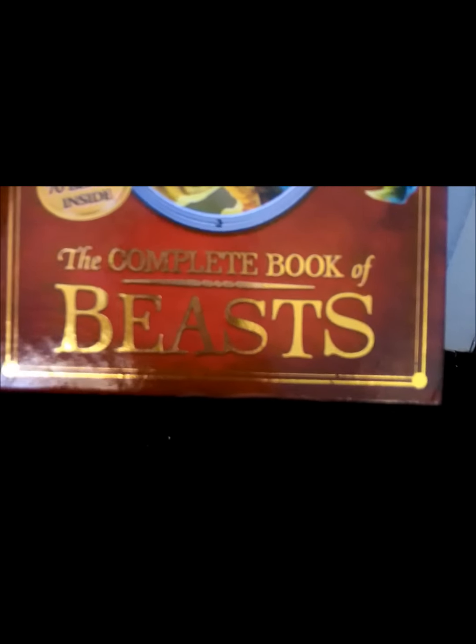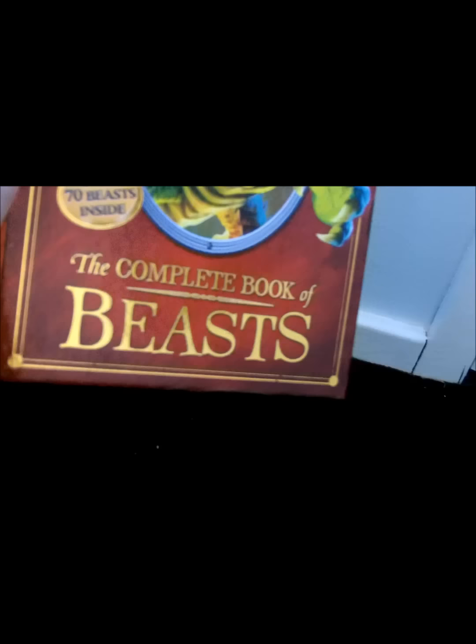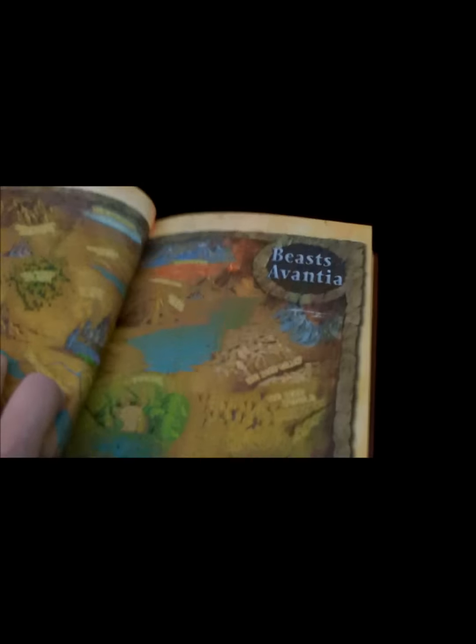You can see those ones where the light travels through the design and it shines — I just like that. And then it says every hero needs the Book of Beasts. So inside, to start off with, you have a map of Avantia, just like the one Tom uses. It's all in colour and everything, really smart.